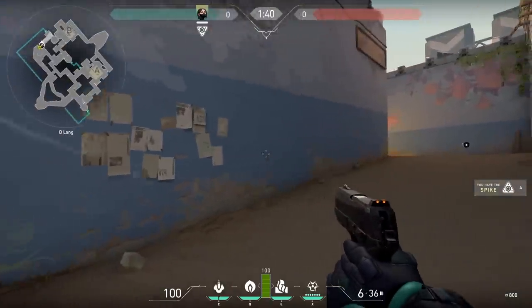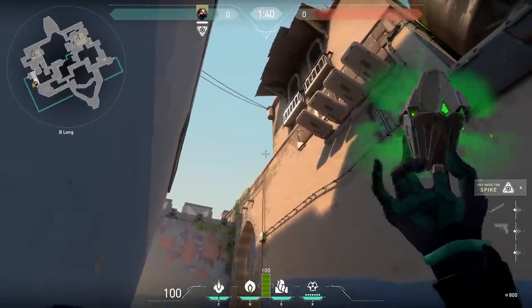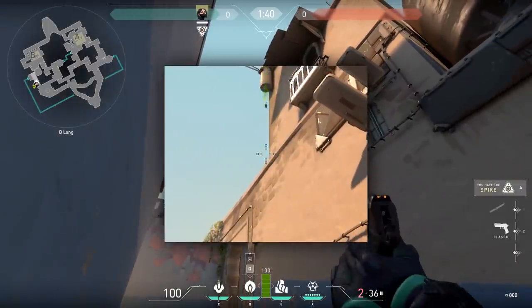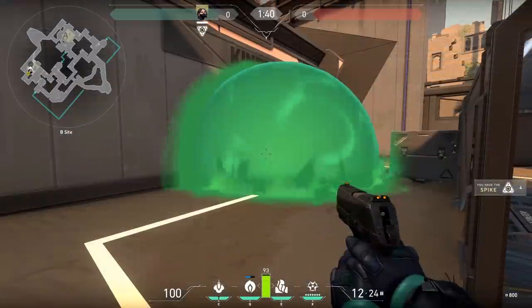Once B long is secured, position yourself against the blue wall between the papers and where the paint is chipping off in spots. Next, aim upwards and align your cursor just above the corner of this building's top edge and the side of its second floor. Jump and throw and you'll see that the B halls are smoked off. You can adjust your aim to the left if you want to try smoking more towards the back of the site instead.